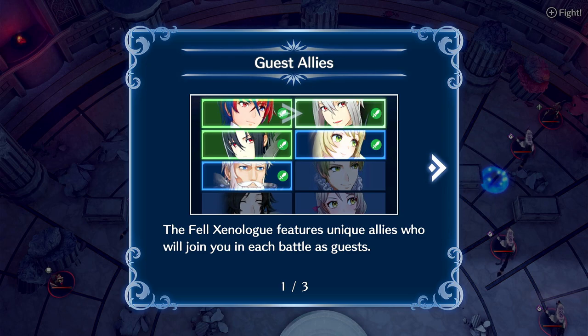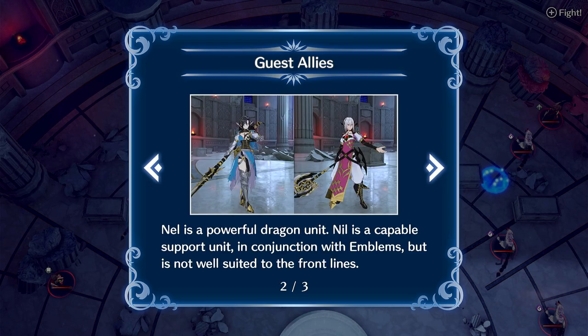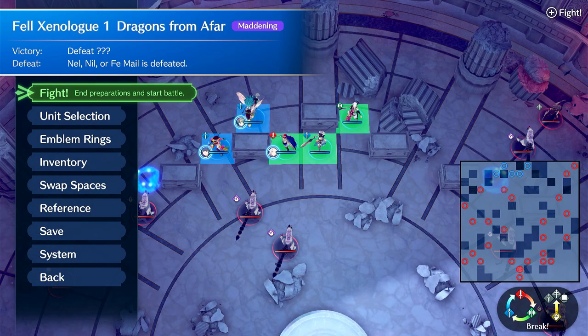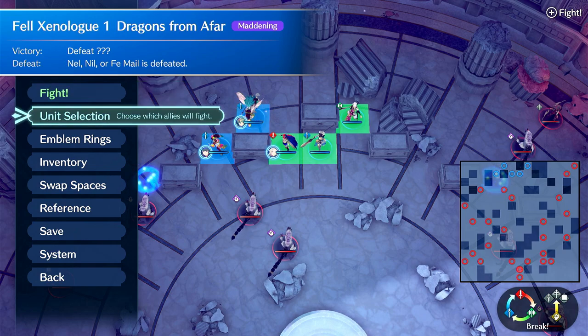It features unique allies who will join you in each battle as guests. Nell is a powerful dragon unit. Nell is a capable support unit in conjunction with the emblems, but is not suited for the front lines. Why does he have an axe? Support unit with an axe? Suspicious.